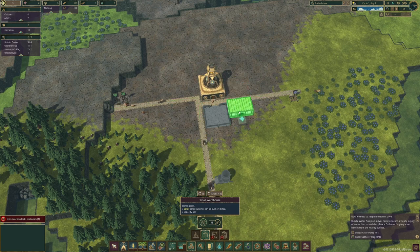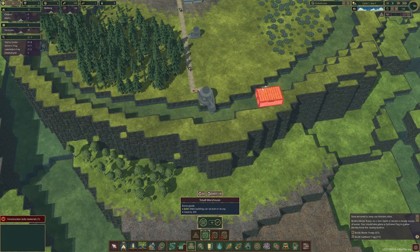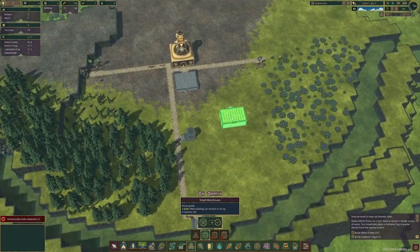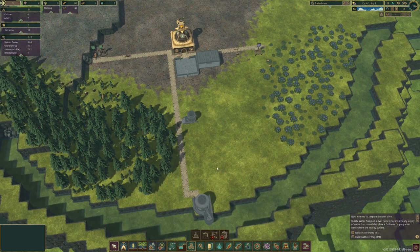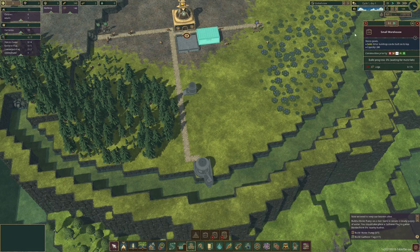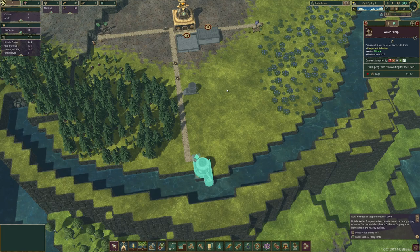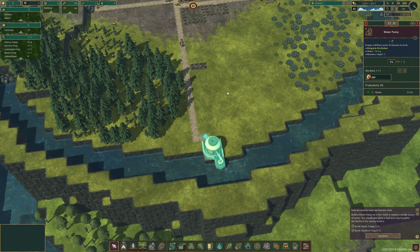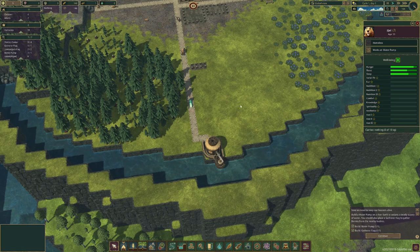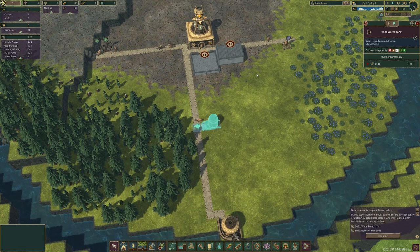The other building you want is a small warehouse — those are the only ones currently unlocked. I wouldn't build far out in this direction because there's nothing there until we have a lot of stairs, which won't be for a long time. Placing it on the gray area is fine because that means we're not taking up valuable farmland, and that is excellent. If you have a lot of things assigned to be built, it's sometimes good to adjust priorities and say 'this is really important, build that.' The beavers are coming out to build their stuff.